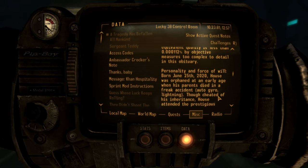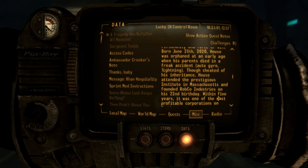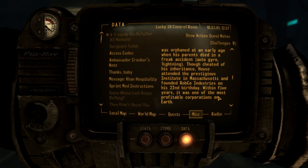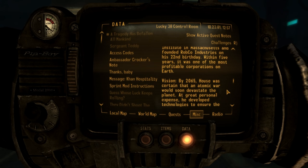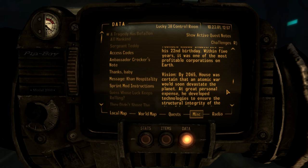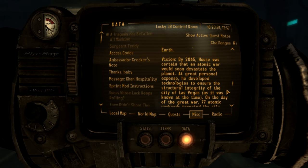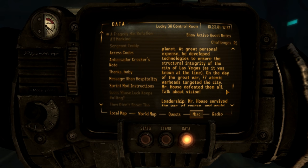Also lost forever are House's singular personality, force of will, vision, and leadership ability. The probability of an equally capable figure emerging from the current human population to lead mankind to a future of equivalent quality is less than 0.000112% by objective measures too complex to detail in this obituary. Born June 25th, 2020, House was orphaned at an early age when his parents died in a freak autogyro lightning accident. He attended the prestigious Institute in Massachusetts — yes, that Institute — and founded Robco Industries on his 22nd birthday. Within five years, it was one of the most profitable corporations on Earth. By 2065, House was certain that an atomic war would devastate the planet, so he developed technologies to ensure the structural integrity of Las Vegas. On the day of the Great War, 77 atomic warheads targeted the city, and Mr. House defeated them all.